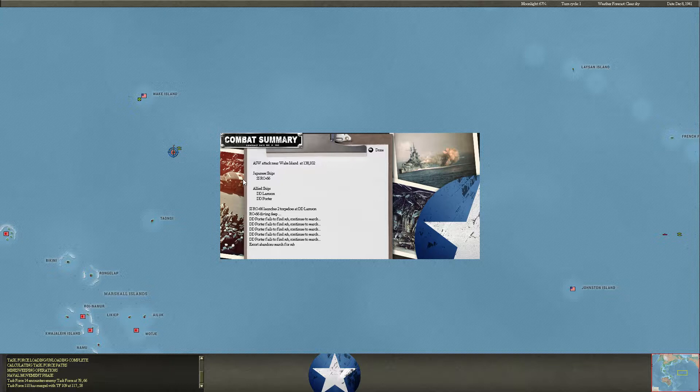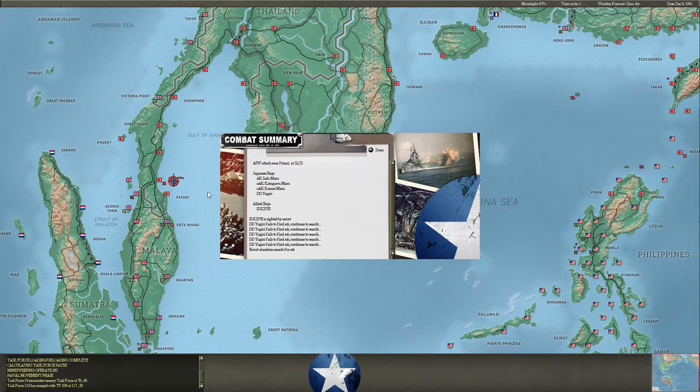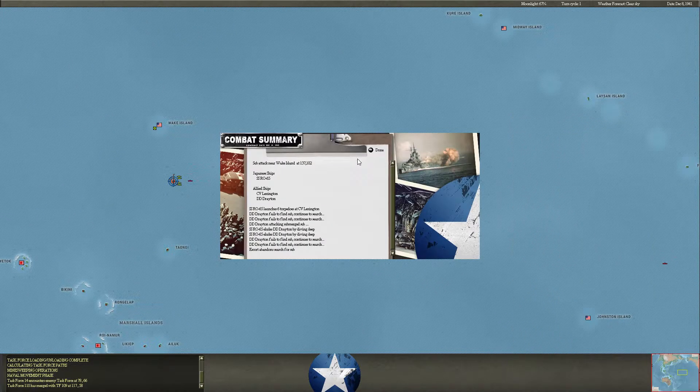Near Wake Island there are some destroyers — I think they're part of a carrier task force. My invasion task force could be in a lot of trouble here. SI-121 does a great job, putting a fish into the side of the Dominion Monarch, which is a huge passenger liner. A Dutch sub tries to get into one of my offloading task forces but is caught. It launches six torpedoes at Lexington — they all miss. I really need to hit the Lexington because she's coming for my invasion task force, and I have two CVEs there that are likely both going to be destroyed. Sloppy play — I should have covered Wake with my larger carriers.